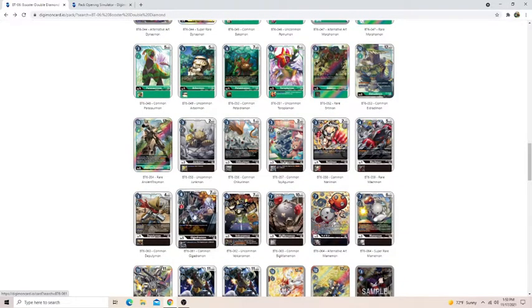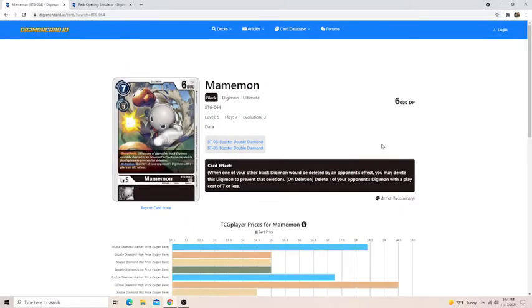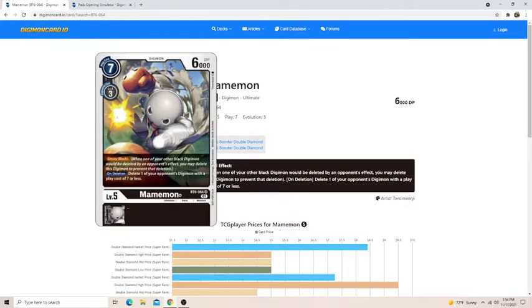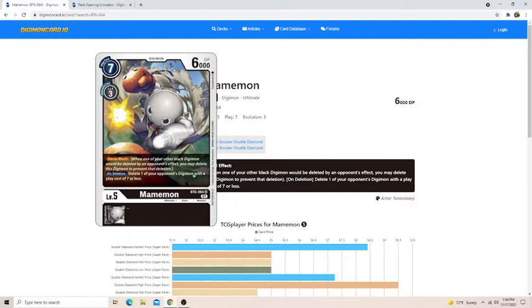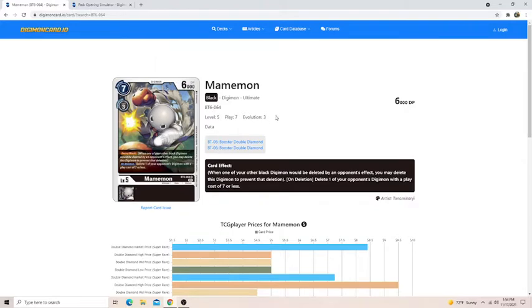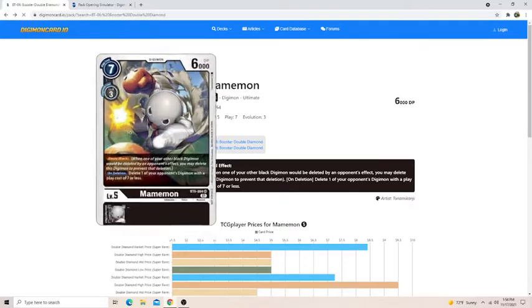Gigadramon is the same as the red one — it counts as red and gives DP, just a good card. Mamemon is pretty good — it has Decoy. I don't think Decoy is going to matter much in this format, but the on-deletion effect is pretty good: delete one of your opponent's Digimon with a play cost of 7 or less. I know this is an SR, but this card is just very good. It meets all the criteria — it's got draw, removal, and it's a threat. It's a bomb, no pun intended.